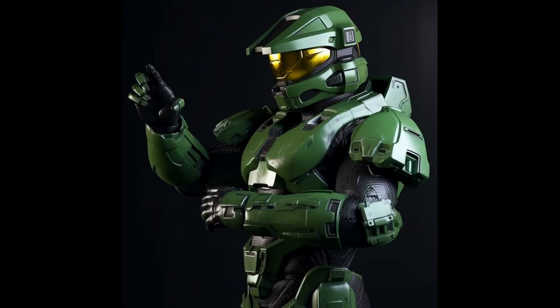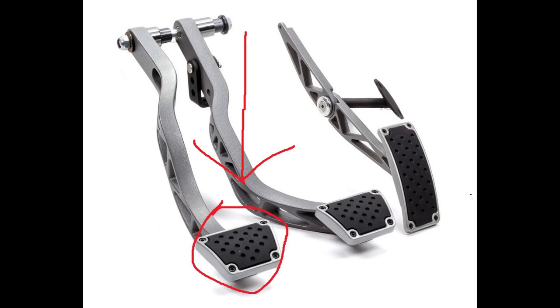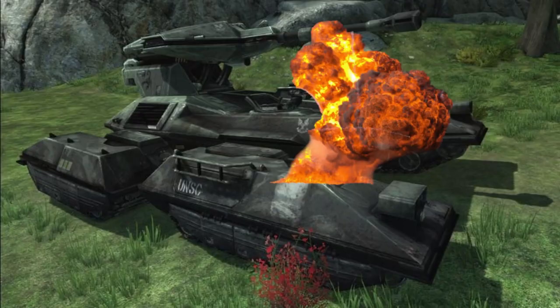Step 5. Slow down, Spartan. When decelerating or coming to a complete stop, downshift to a lower gear or shift to neutral and apply the brake pedal as needed. Remember to press the clutch in when you come to a full stop to avoid stalling, like when a Scorpion tank takes a hit but keeps on rolling.